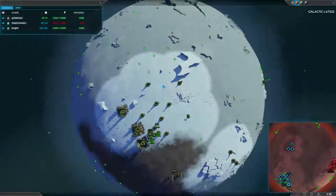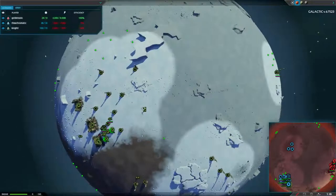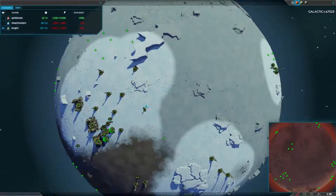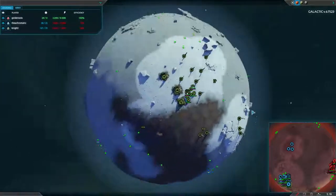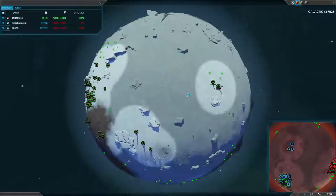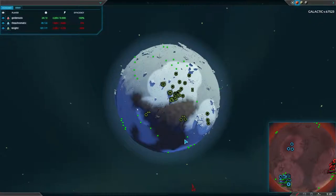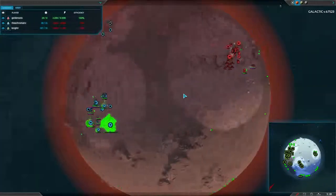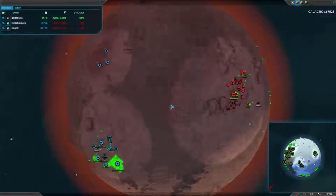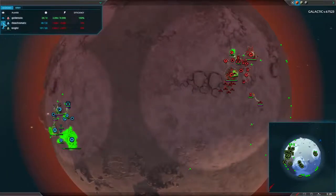I wonder if Knight realized he's the only one on his planet. I don't think he has at the moment. He does have a radar and I want to check how far he can see — I can't select it sadly, but I'm assuming radar coverage goes to about this area, so he doesn't know he's the only one on this planet. Since he hasn't encountered anyone, and no one has scouted thus far, and this is the first radar going down for Golden, I don't think anyone knows about anyone else.